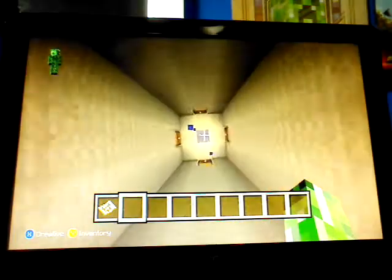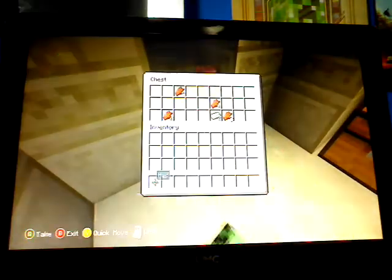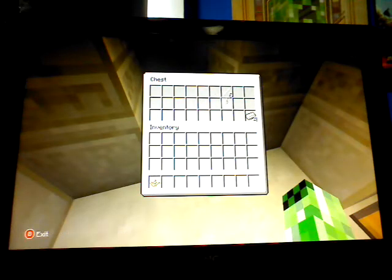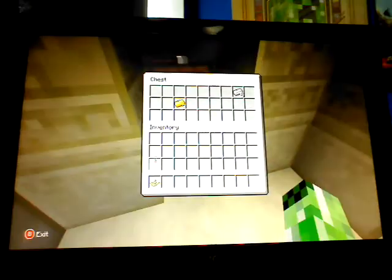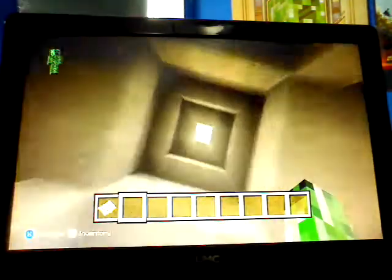And if we go down here, we have some iron and some butter and some bones, a lot of flesh, and some iron. More bones, and some iron, and finally some butter and some iron. Not too valuable, but if you've just started off and you don't have much, it's a good idea to go down there.